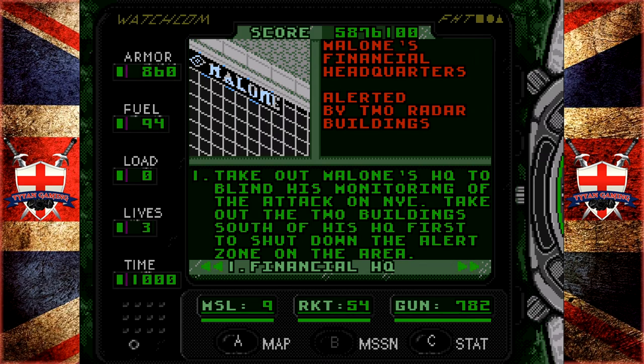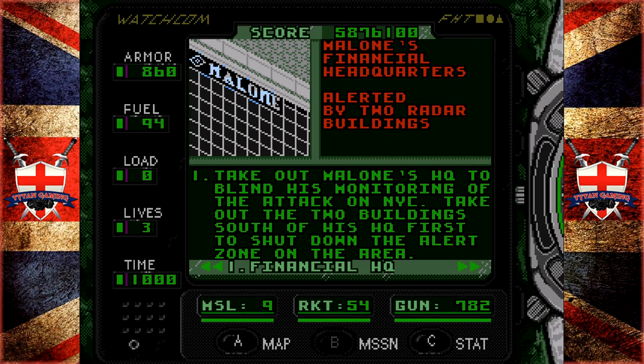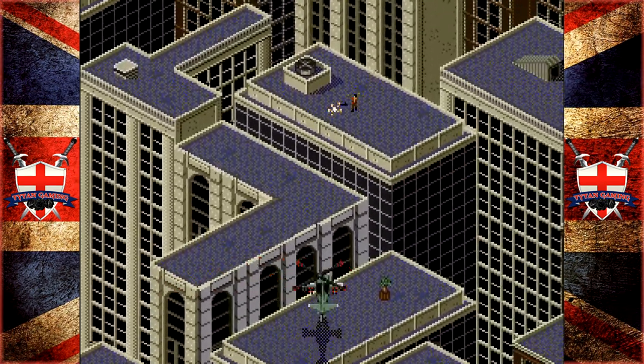Malone's financial headquarters is alerted by two radar buildings. It even says there: take out Malone's HQ to blind his monitoring of the attack on New York City. Take out the two buildings south of his HQ first to shut down the alert zone in the area. Okay, well that we have done.